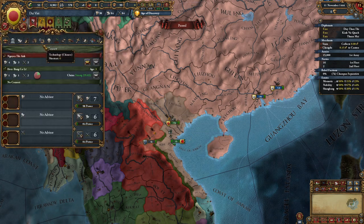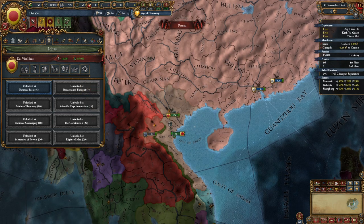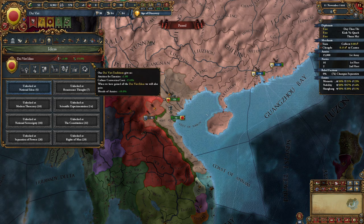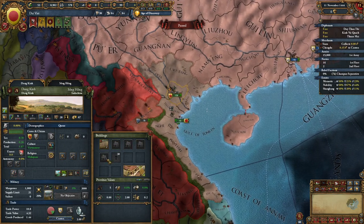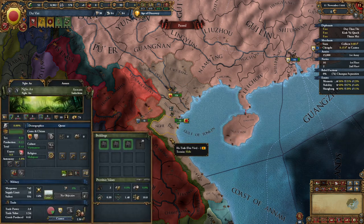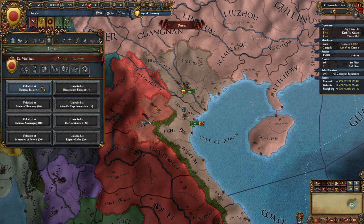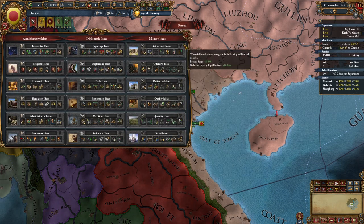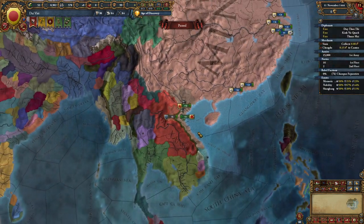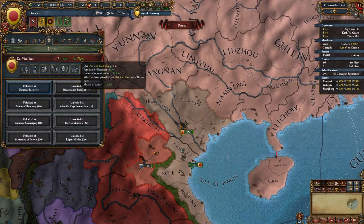Let's quickly go over their ideas, then starting setup, then the missions. The Dai Viet have one attrition for enemies in all provinces, which is absolutely amazing because all their provinces, with the exception of their capital, are jungle provinces and they're all tropical. The level of attrition people are going to take marching through your lands is about five percent a month, which is absolutely crippling during sieges. It gets even worse if you take defensive ideas and boost it to around six, or you even do scorched earth. Basically, the Dai Viet might be the most defensive nation in the game — they're definitely right up there.